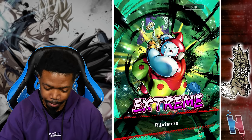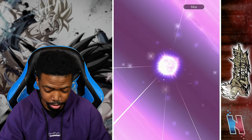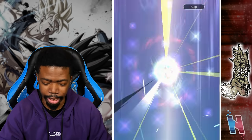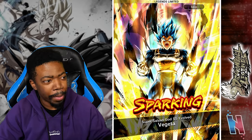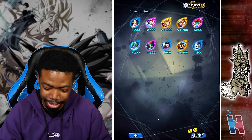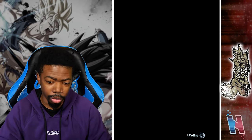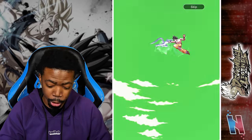Vegeta again. If we can at least pull Goku once, that'll be fantastic. Ribrian, Yep - sparking Super Saiyan 2 Goku and sparking Super Saiyan Vegeta. I'm not using any of those guys. Lozonga, Zarbon. We can't even get any of the EX units - they've got to change the EX unit rates. Oh, we pulled Super Saiyan Blue Vegeta, Full Power Jiren, and now Super Saiyan Blue Evolved Vegeta. Darn it - I don't need to pull these guys anymore, they're maxed out.